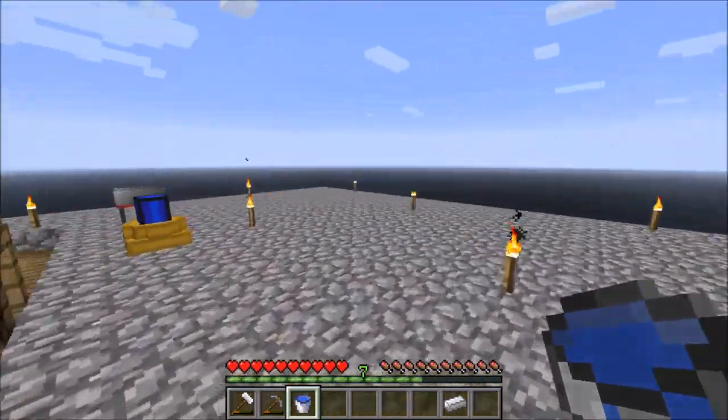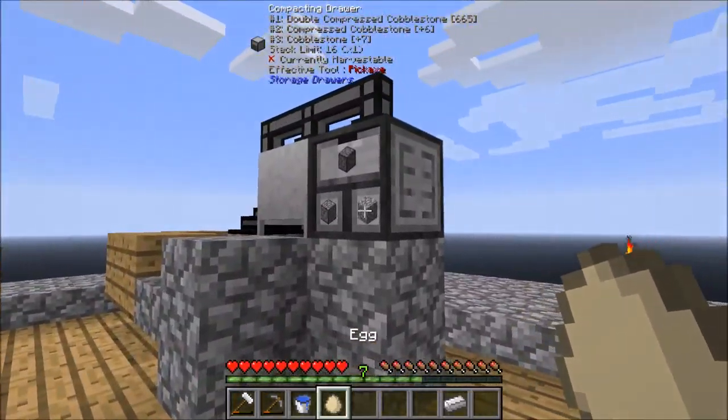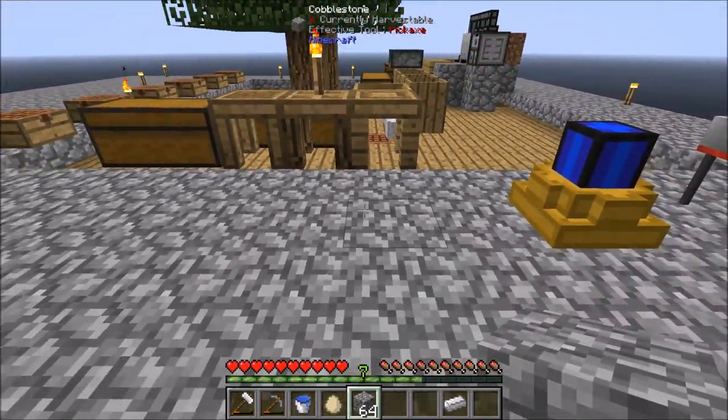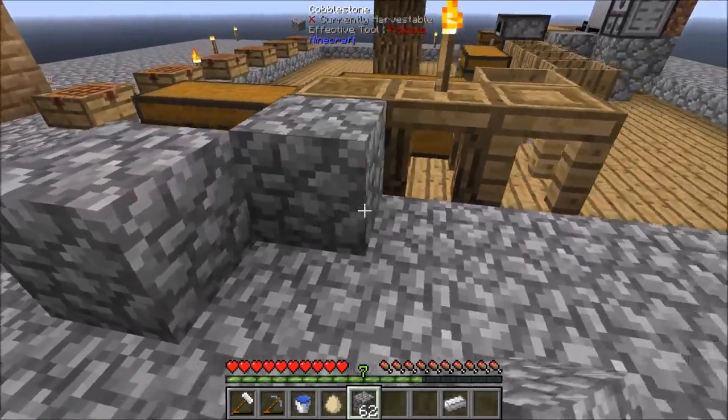So here's our bucket. These water barrels are filled up, so I can take one of them. We need some cobblestone to build with. I'm actually going to make a simple one just here — not going to look pretty or anything.